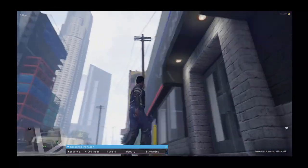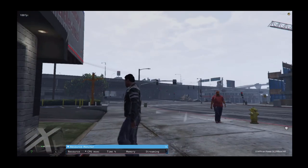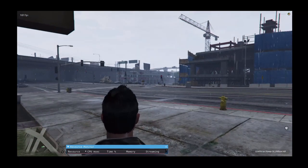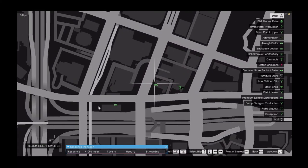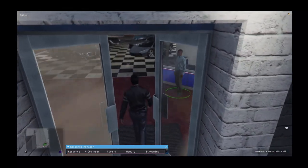Welcome to the SS Dealerships showcase. Today we're going to be using Premium Deluxe Motorsports, the Vapid dealer over there, and then we'll be creating another dealer in this parking lot down there. Let's get started.